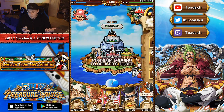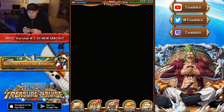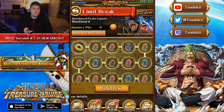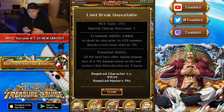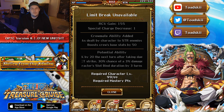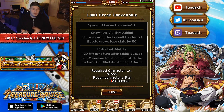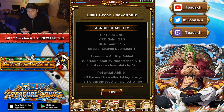Brand new limit breaks are available, and you can sort by limit break to choose which character you want to limit break. Blackbeard looks quite interesting. You should always limit break characters you use most often. Blackbeard gets a cooldown reduction, which is very good, plus three solid abilities: enrage, critical strike, and slot bind reduction. The abilities are great, though the statistical output isn't quite as high as some characters with the same abilities. Overall, he's a very good unit to limit break.